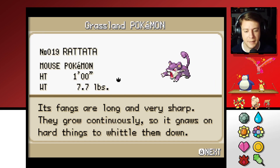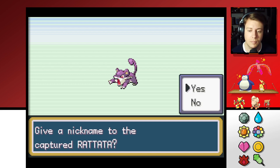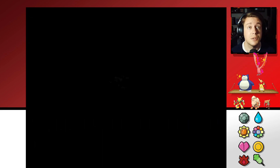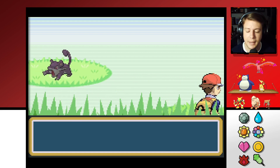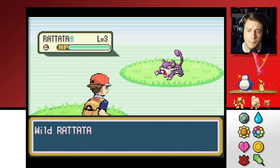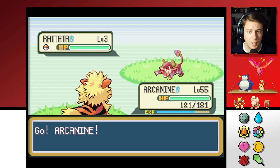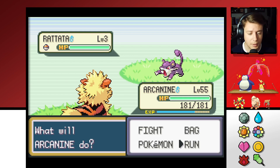Rattata — Mouse Pokémon. Its fangs are long and very sharp; they grow continuously so it gnaws on hard things to whittle them down. Little mouse, get in the box, we don't need you for anything. This tall grass doesn't really offer any additional Pokémon, it's just Rattata and Pidgey. We've got both. Pidgey is fully evolved — not going to bother with Rattata. We'll save some time if we just catch a bunch and move on.